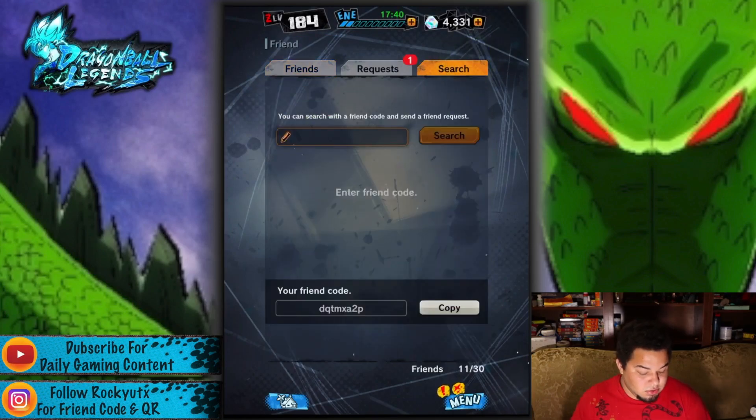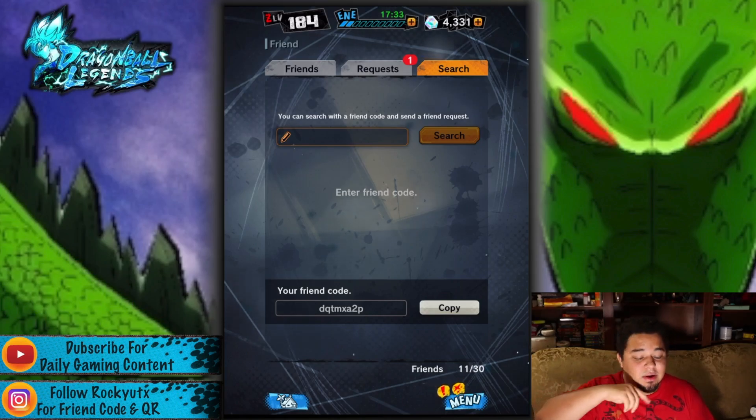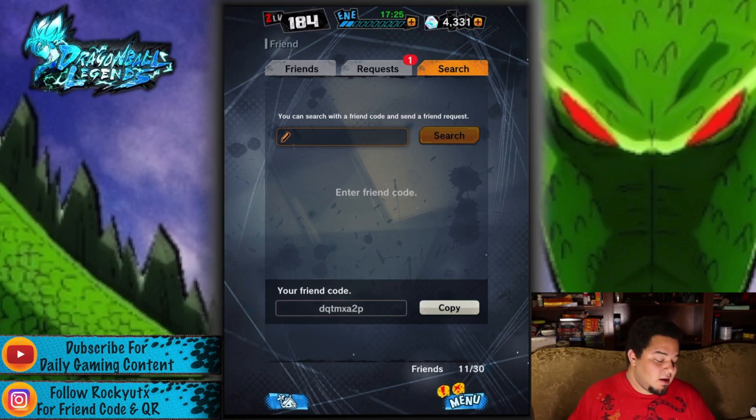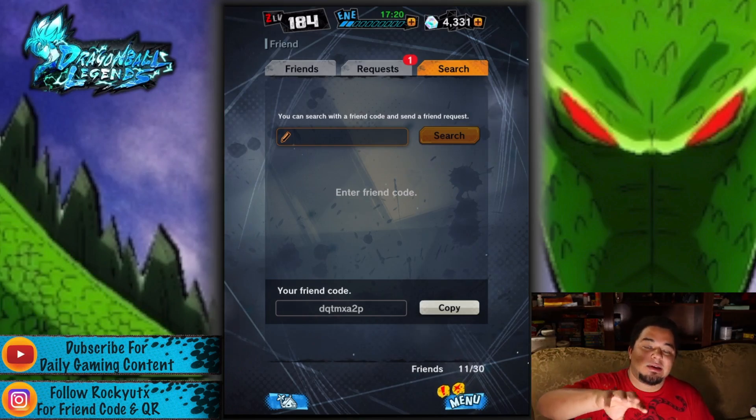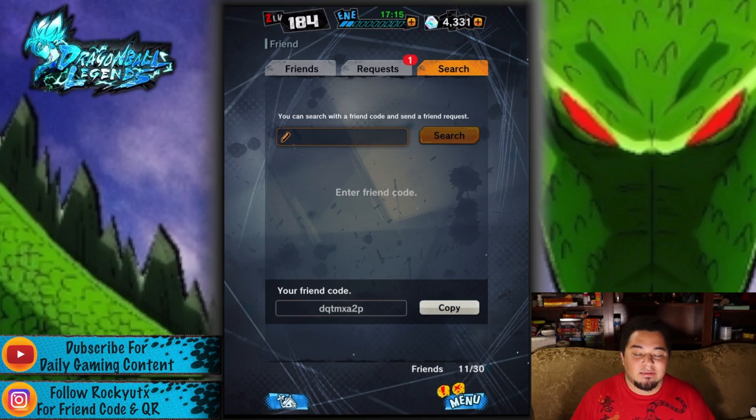Go to your friend list, then go to friend code. You guys can go ahead and friend me, but if you want to make sure you get the QR, make sure you inbox me on Instagram — it's on the screen right now, Rocky UTX. Inbox me and let me know you sent me a request and what your name is, and at least we'll get you one of the daily limits. I've got over 200 inboxes from my 'How to Get Dragon Balls' video, so I'm trying to get back to everybody as soon as possible — please be a little patient with me.